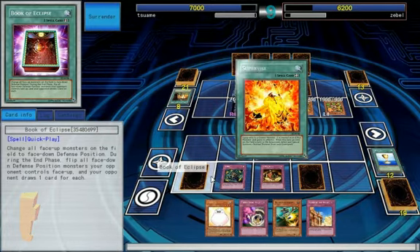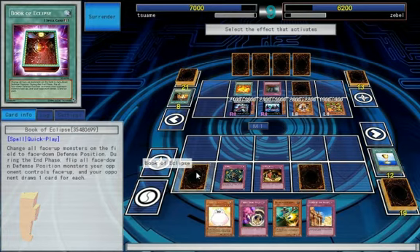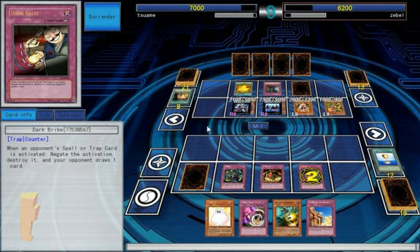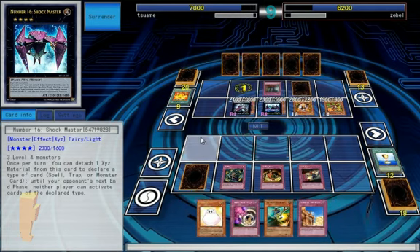It works so beautifully on a deck like this. So yes, he's gonna Supervise. I'm gonna chain that. Shockmaster's not up currently. Let me draw as a card — I draw two. Very, very nice. I'm liking this for sure.